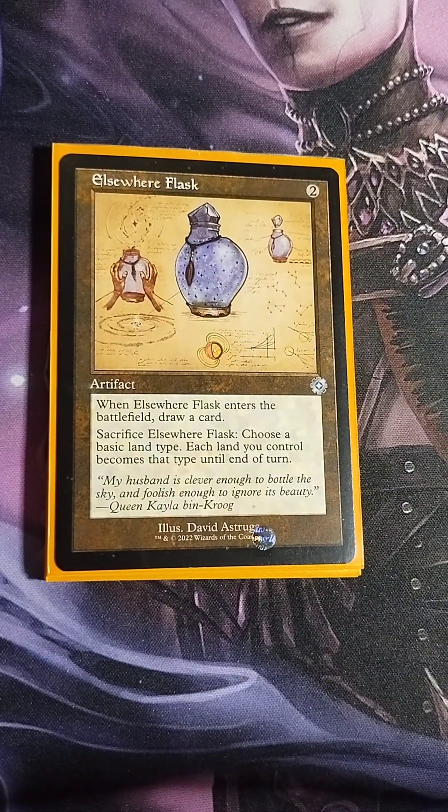Elsewhere Flask — two drop artifact. When it enters the battlefield, draw a card. You can sacrifice it to choose a basic land type and each land you control becomes that type until end of turn. I don't really use that second ability — the main reason I put it in is for the card draw and as additional sac fodder.